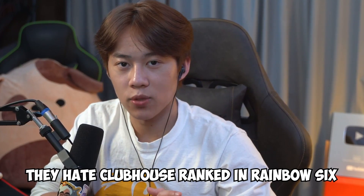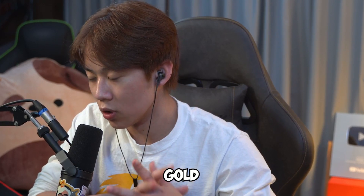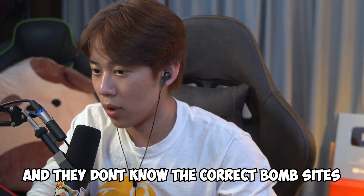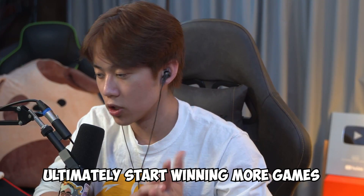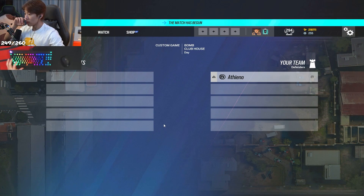I see a lot of people sitting on Clubhouse ranked in Rainbow Six, whether you're Copper, Silver, Gold, or even Platinum — people don't know rotates and they don't know the correct bomb sites. I'm going to show you guys how to defend Clubhouse like a pro, that way you can start defending better and ultimately start winning more games. Hop into a custom game and I'm going to show you all of them.